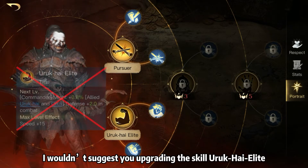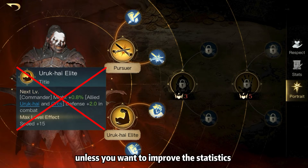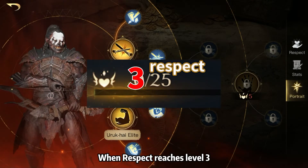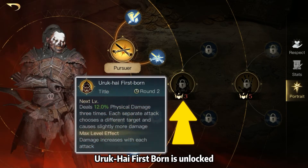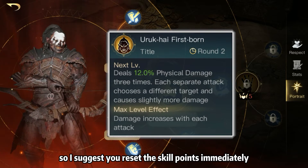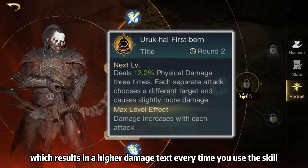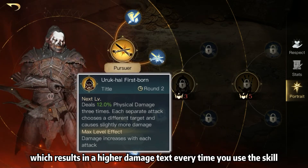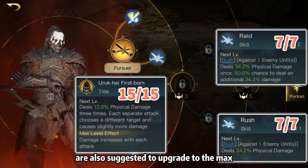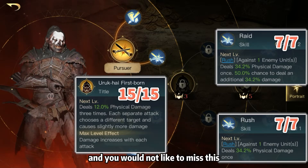In the meanwhile, I wouldn't suggest upgrading the skill Uruk High Elite, unless you want to improve the statistics and bonus of Might and speed. When Respect reaches level 3, Uruk High Firstborn is unlocked — it is a high damage skill. So I suggest you reset the skill points immediately and make it a priority to upgrade it to the highest level, which results in higher damage every time you use the skill. The two auxiliary skills of Uruk High Firstborn are also suggested to upgrade to the max, because these skills are absolutely the power peaks in terms of damage, and you would not like to miss this.